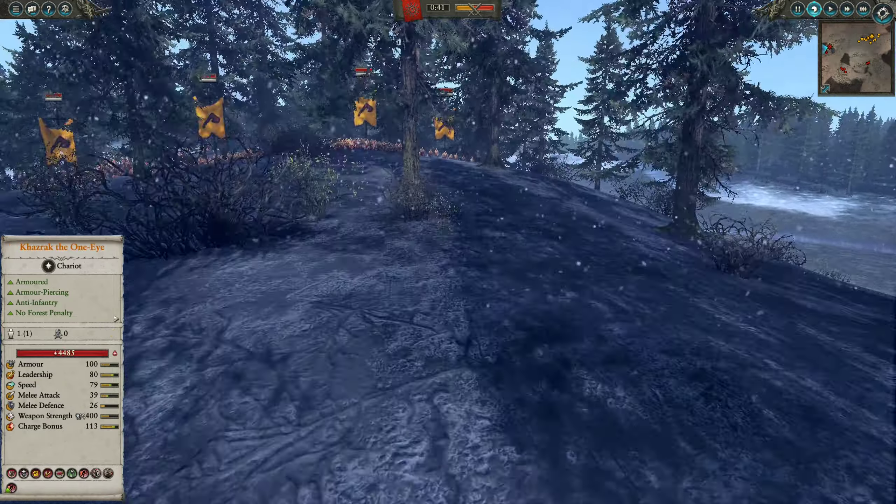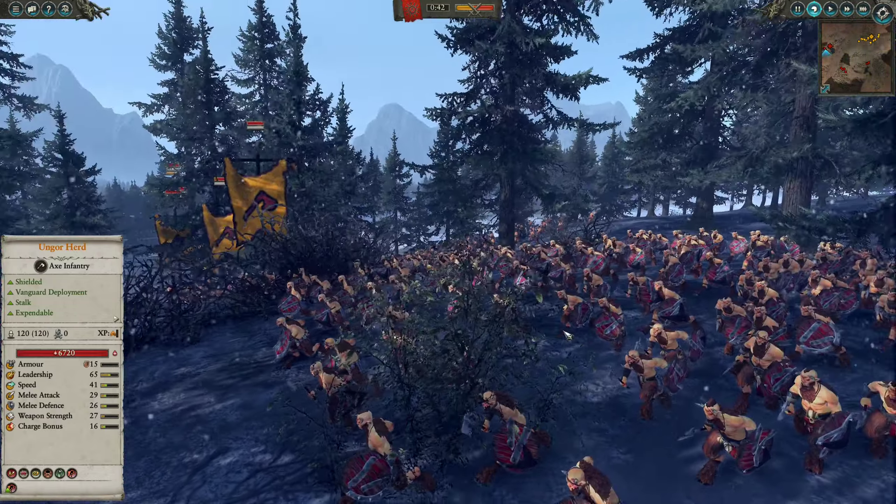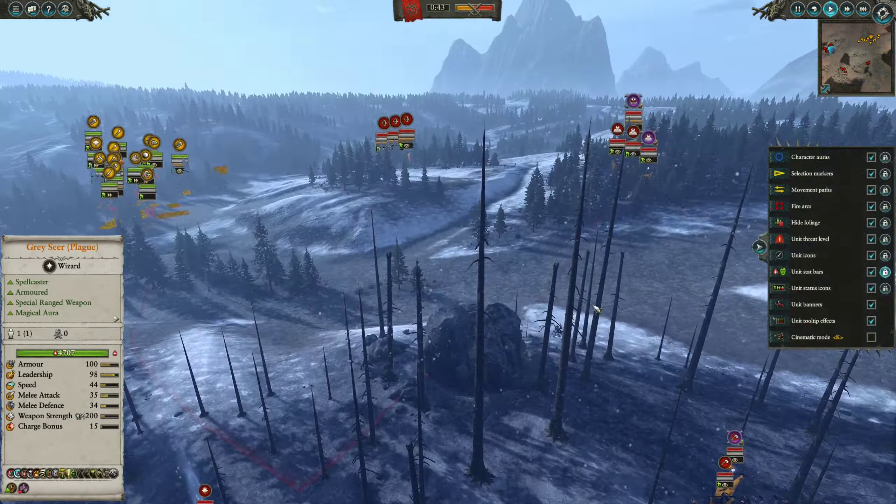I use the Assassin since the Greyseer isn't that great in melee. We also have a unit of Doom Flayers for fast, chariot-like mobility. We brought one unit of Skaven Slaves — just here to be fodder — three units of Gutter Runner Slingers, one with Poison and two regular, three Clan Rats with Spears, three units of Plague Monks thinking they'd be a good matchup against Beastmen in melee — they shouldn't lose to anything besides Bestigors and Monstrous Infantry. And to fight any monsters, I brought a unit of Poison Wind Globadiers.